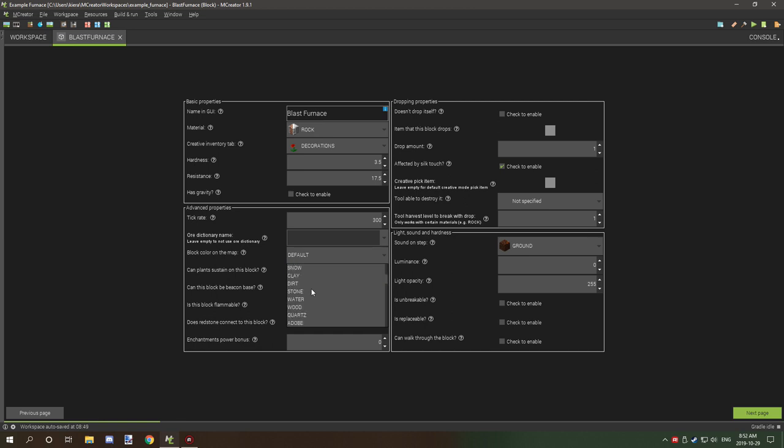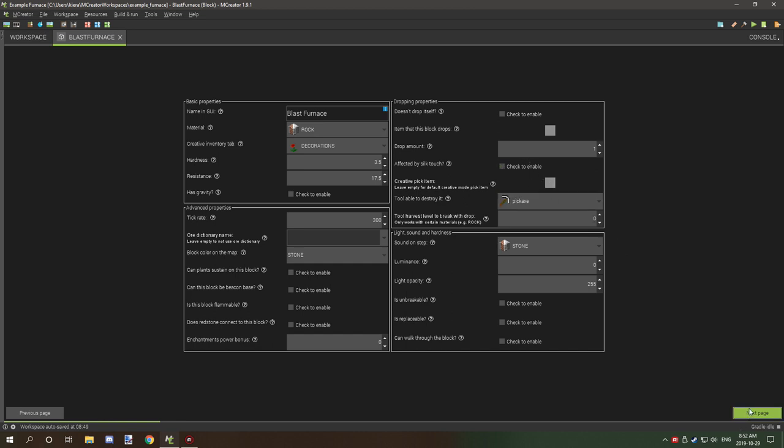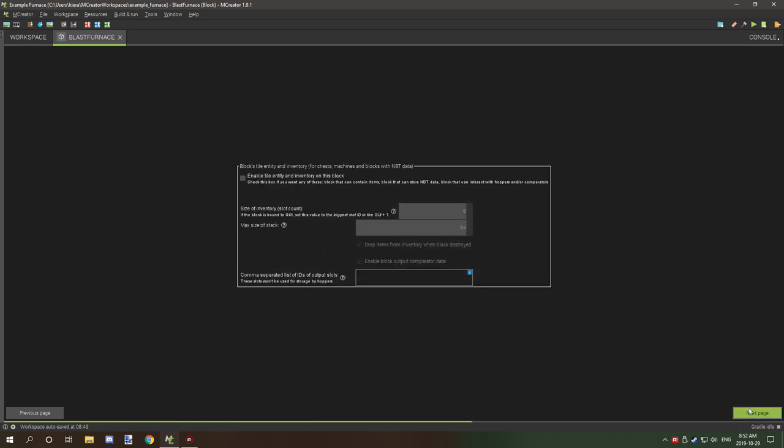Set the block map color to Stone and set the sound on step to Stone as well. We don't need to touch any other settings outside of the drop properties — we need to lower the harvest level, select our tool, and disable silk touch.